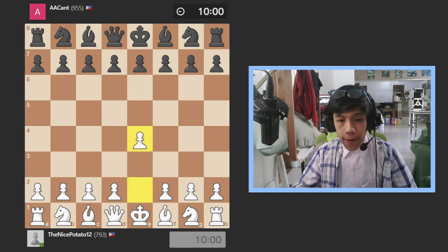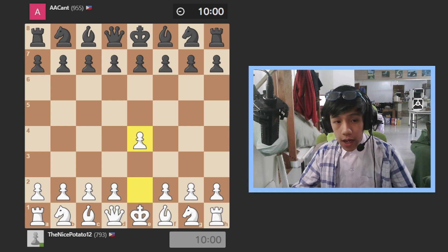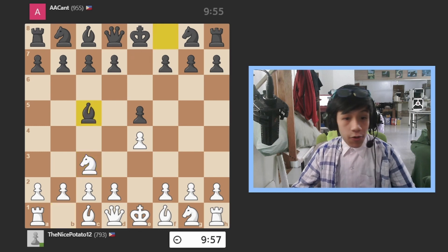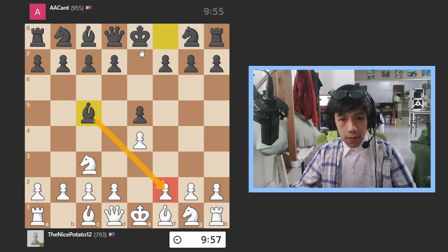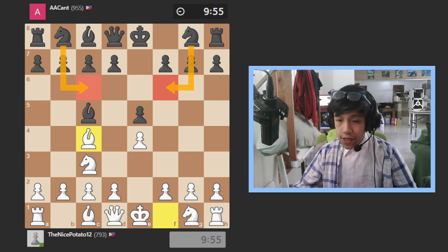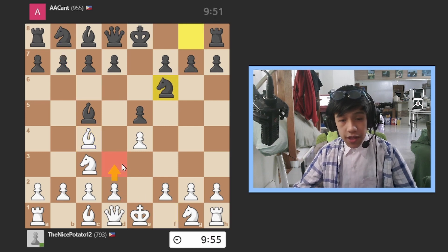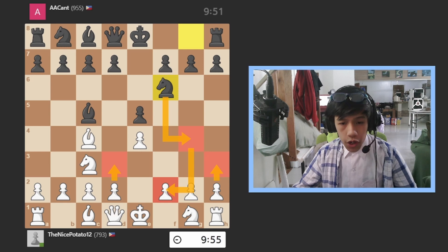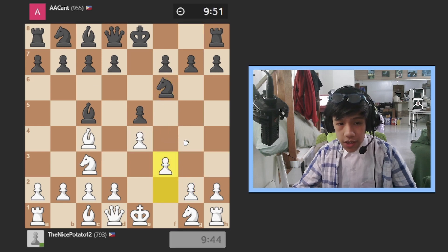This game starts with e4 which is kind of aggressive because a lot of openings at e4 start with aggressive lines. I played the Vienna Game. He goes and develops his bishop, then I develop my bishop too. He might go here or here — okay he goes there. The right move is to go here, but I might have seen the threat, so I go here instead so that he cannot go there either.